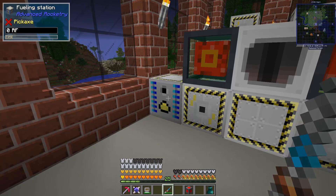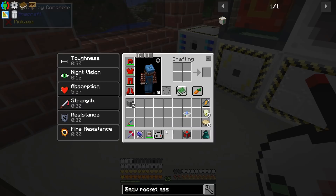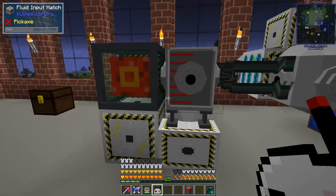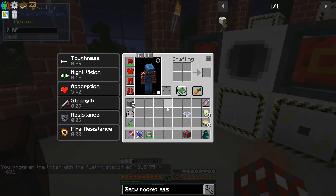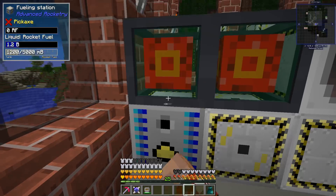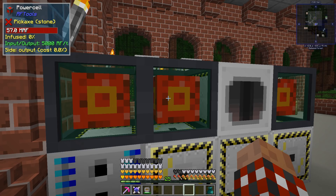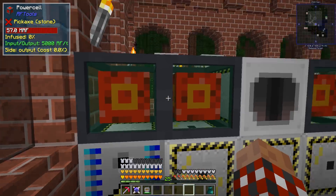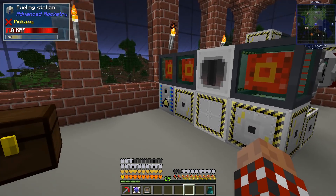I'm doing this first because it's going to take forever to generate fuel. I'll take this linker - the recipe on it is super super cheap - and if you shift right click this, the fueling station is now linked. This needs power too, so let's slap a power cell around there. I just throw power cells around because my total stored power keeps going up - I've got 57 mega RF kicking around, so that will work very very nicely.